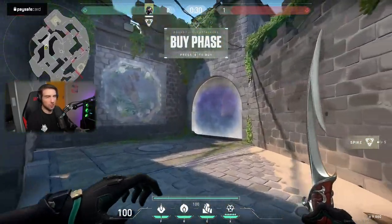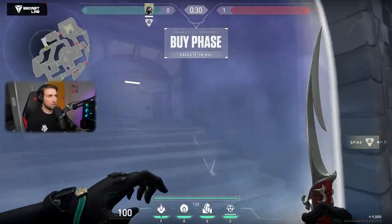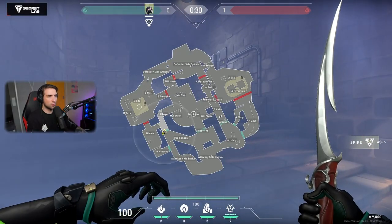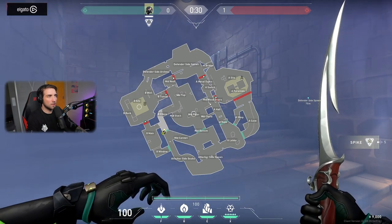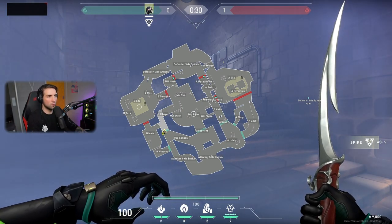There are two barriers here, and this is all the barriers. So you can start very close — actually so close to the A side. The defenders' barriers are here, here, here, here, and here, and there's like a tunnel. Oh my god, dude, what.